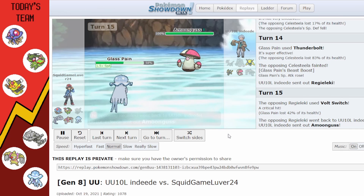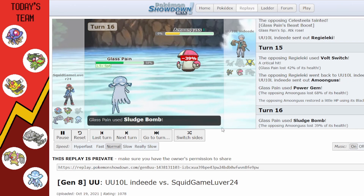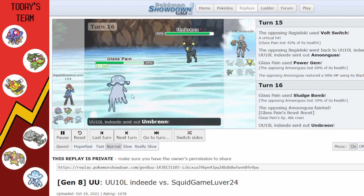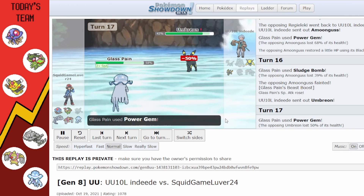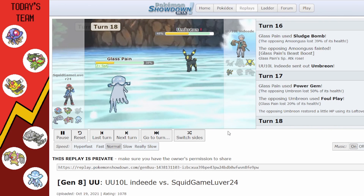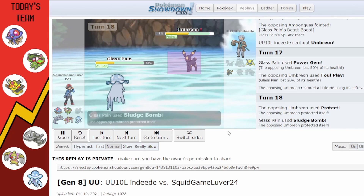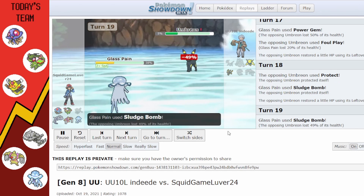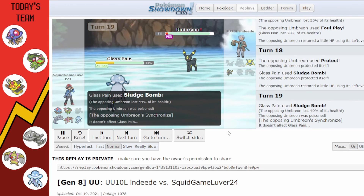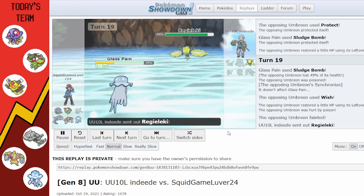I decide to dump all the damage I can into Umbreon to try to get rid of it. It uses Foul Play, but I'm not a physical attacker so it doesn't do as much. They keep Protecting to get that 8% Leftovers recovery, which actually saves them temporarily. Then they try to use Synchronize to pass poison onto Nihilego, but the poison kills Umbreon anyway.